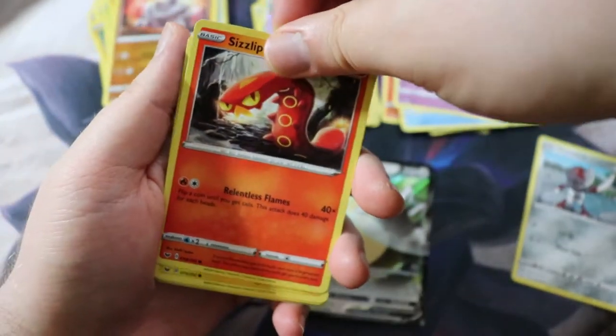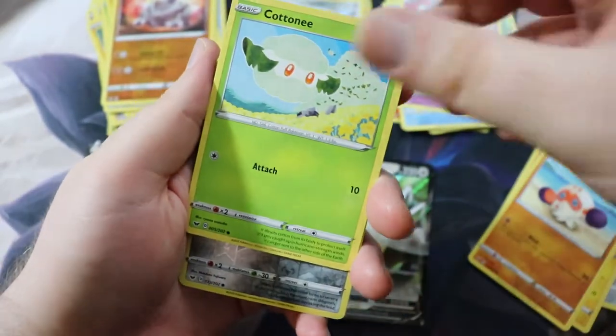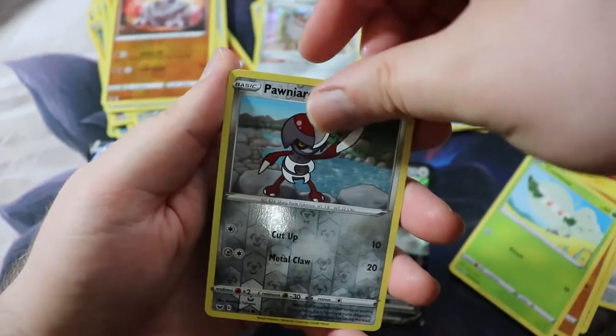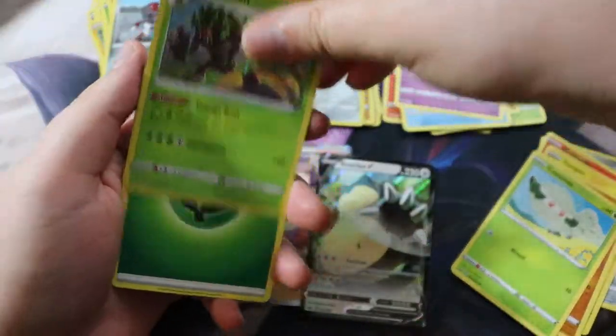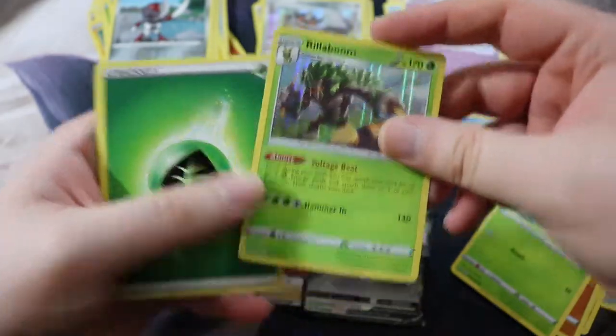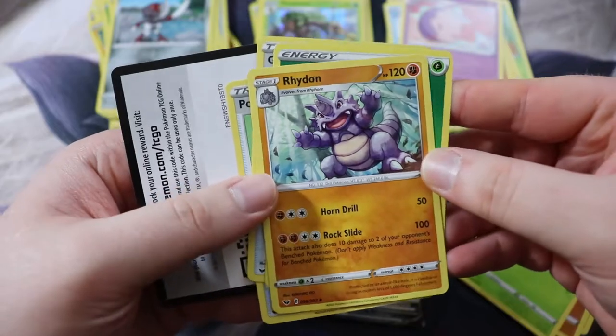Got this adorable Wooloo and then Corviknight. Where are our ultra rares? Look at that Kingler's face. I've only got like four more packs left — this is a pretty low ultra rare box. I need to open up more packs to see what the pull rates are. Got this Diglett. Another Sableye! Dude, got two Sableyes in the same box — crazy. You can see the difference between them, they both look awesome. There's a Sableye V — wow.